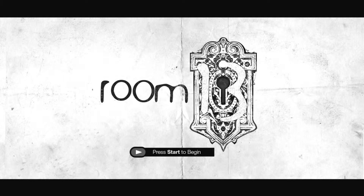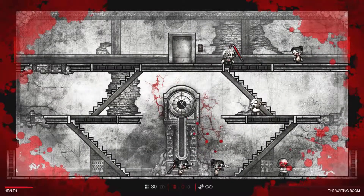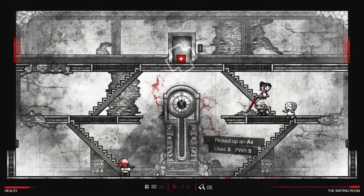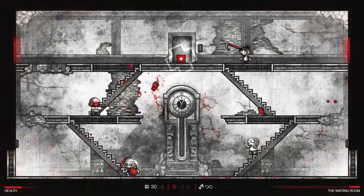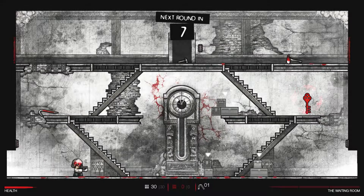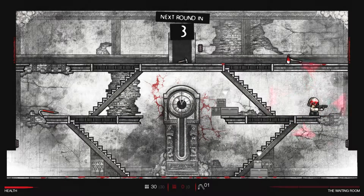Welcome everybody, thank you for joining me. I have the pleasure of presenting a game called Room 13. This is a brief overview brought to you by a one-man development team, developer named The Paper Robot. They describe this game as 'pick a face, build your kill machine, and slaughter the dead.' It's a platformer that's received quite a few positive reviews on Steam. It just released on January 13th — about two days before this video — and it is $7.99.